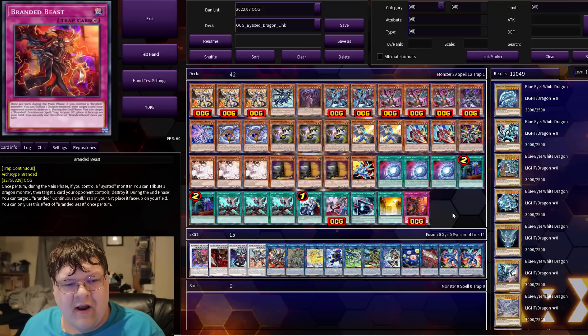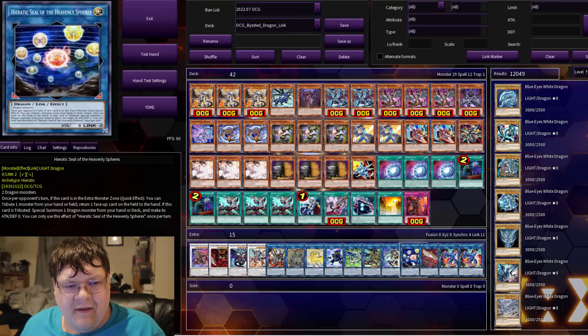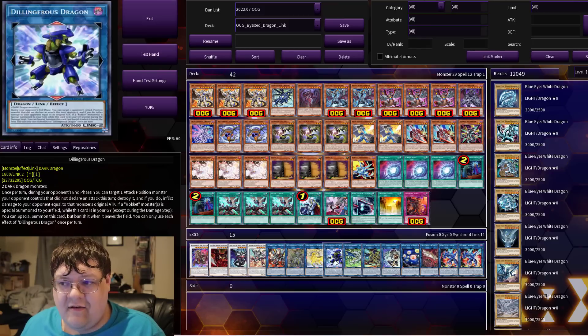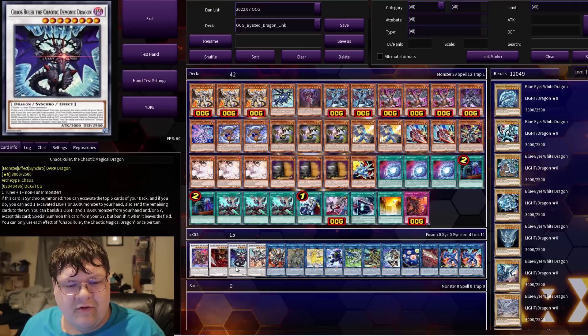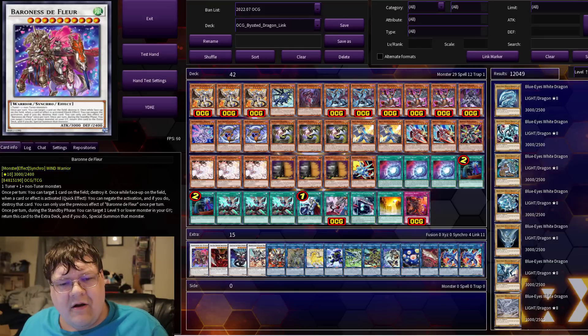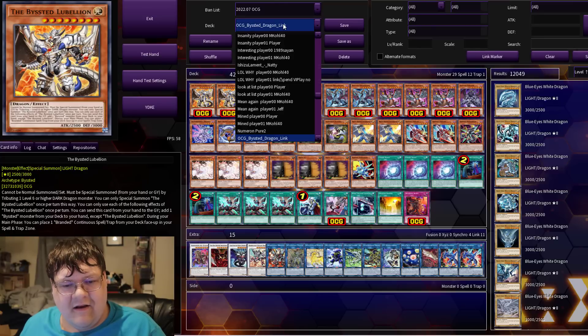Then we have two copies of Striker Dragon, one Guard Dragon, one Heretic Heavenly Seals, one IP with one Swan Borrow, one copy of Romulus, one copy of Lydris, one Unicorn with one Axis Code, one Borrowland, one Borrowed Savage, one Chaos Worlder, one Heart Red Dragon, and one Baron de Fleur, wrapping up your Beasted Dragon Link list.